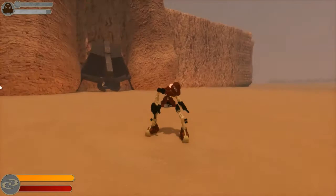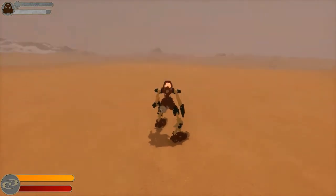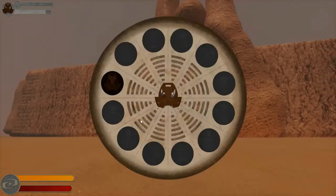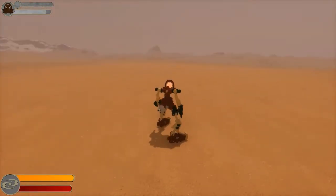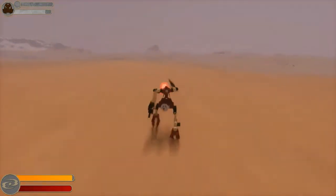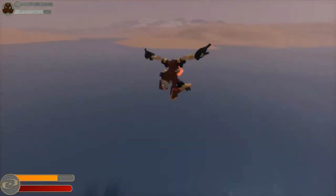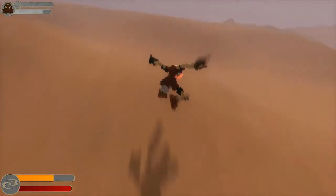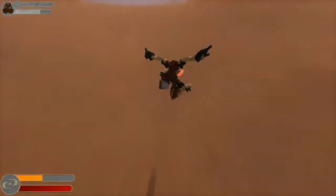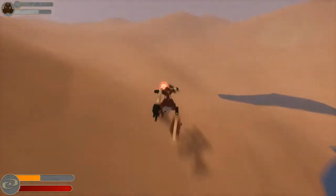We're going to showcase each of the Toa's special mask abilities. Starting with Pohatu — his special ability is his Kakama, the great mask of speed. To utilize the mask ability for each Toa, press Q. Pressing Q with Pohatu, and away he goes — he runs really fast. You don't even have to press any buttons; he just runs in whatever direction you face him with the mouse. He can jump while running. I highly recommend Pohatu as a beginning character if you want to find as many masks as possible, as you can travel a lot of distance in a short amount of time.